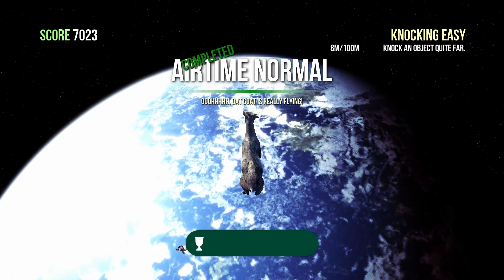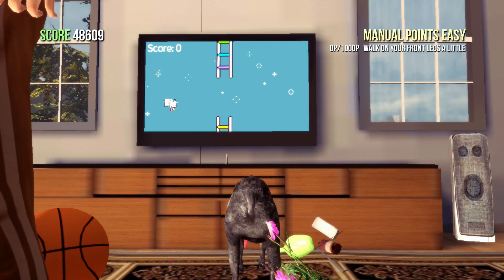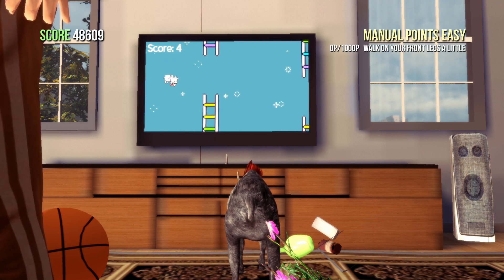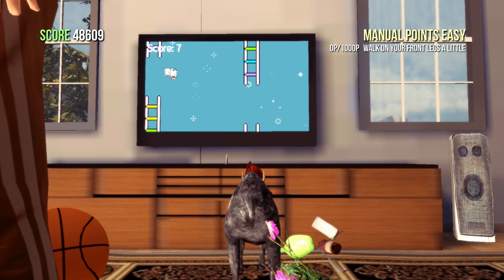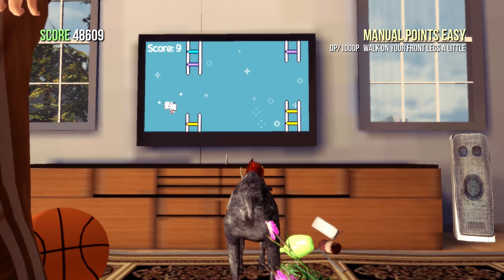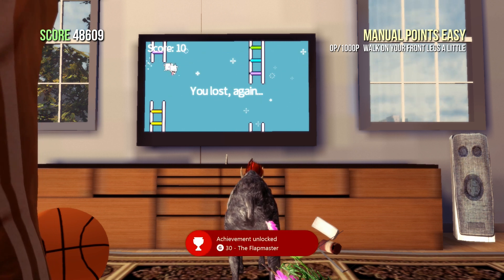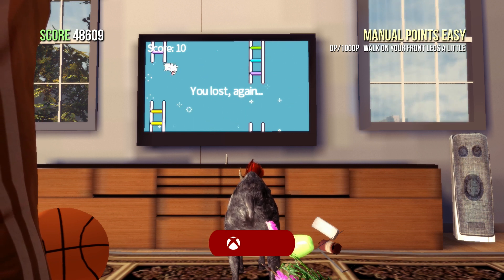The next achievement is probably the most annoying achievement in the game. It's called the Flap Master — it's for scoring ten points in Flappy Goat. You'll find this game upstairs in the coffee house. Approach the TV and press the Y button to start it. The object is to get yourself through ten of these ladders with gaps in the middle, by pressing the Y button. You have to keep mashing the Y button and get used to the controls. It's a pretty tricky achievement but definitely doable — it's kind of random so just slowly mash the Y button.